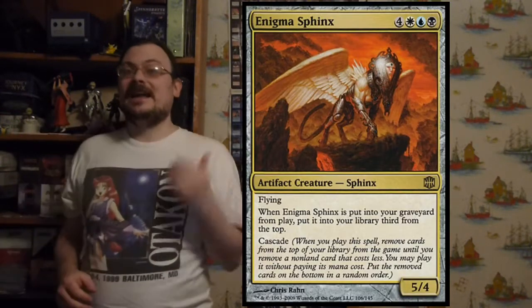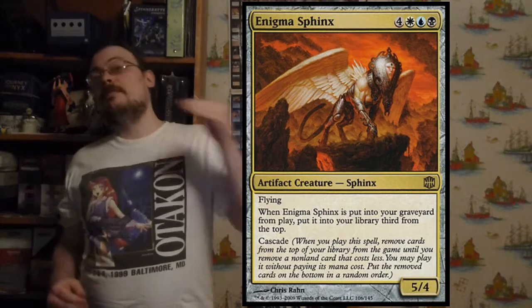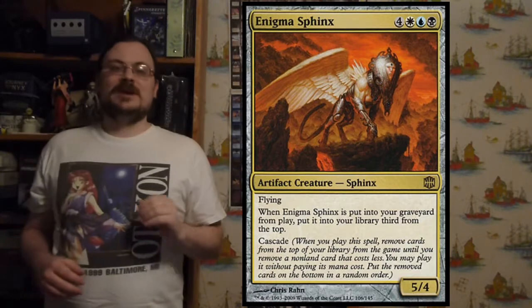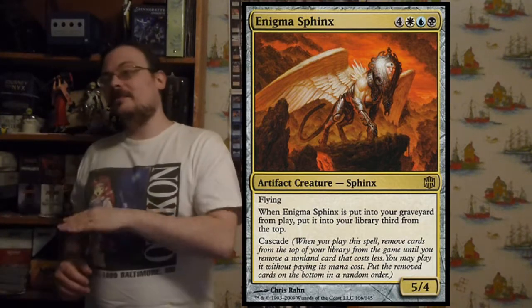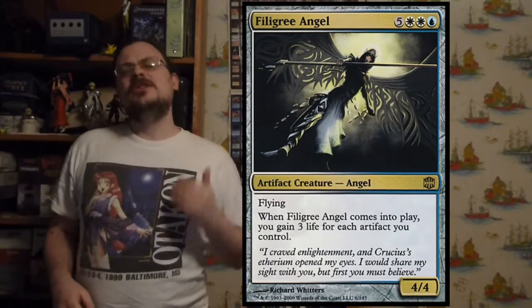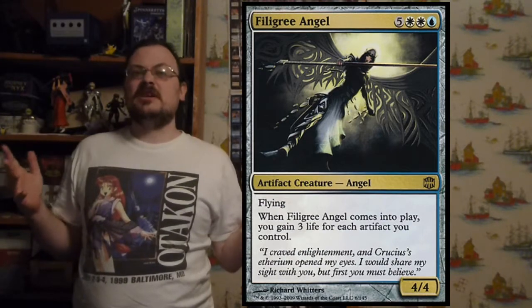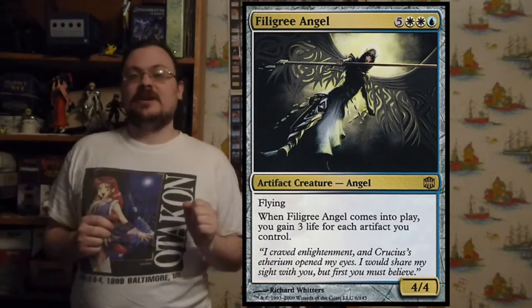Enigma Sphinx is a flying creature with Cascade that, if it's put into the graveyard from the battlefield, gets placed back into your library as the third card from the top — so every time it dies, you get it back and cascade again. Filigree Angel is a flying creature that, when it enters the battlefield, you gain three life for each artifact you control — very powerful in an artifact deck.